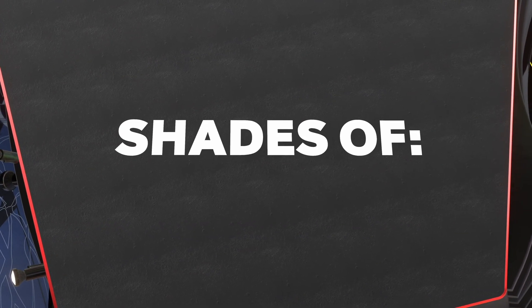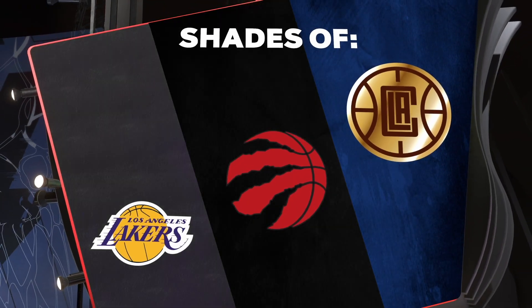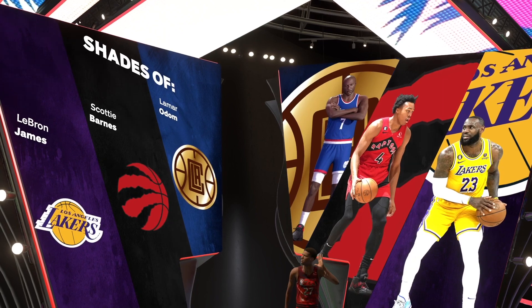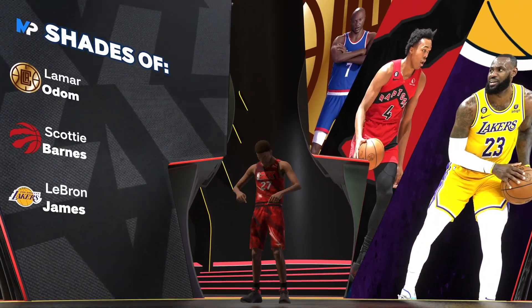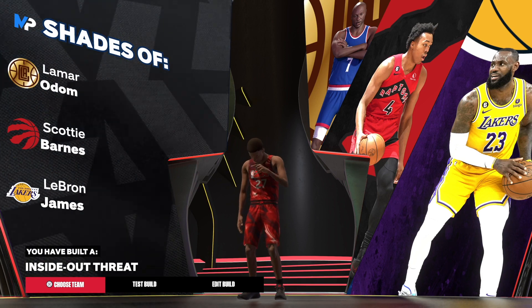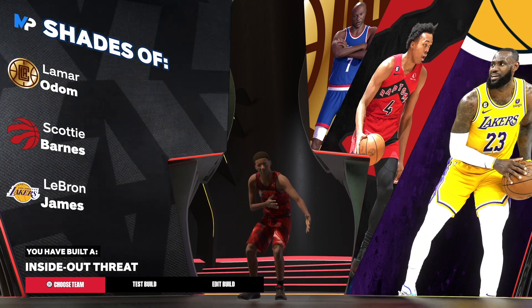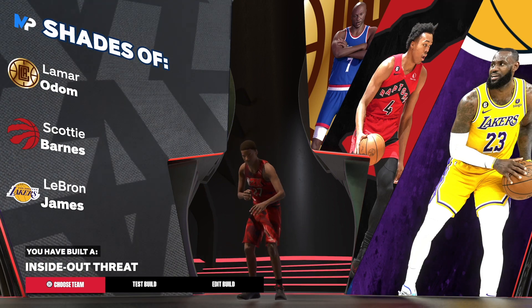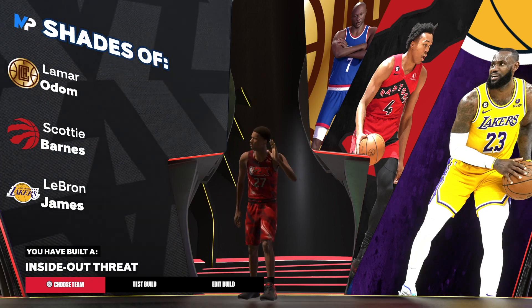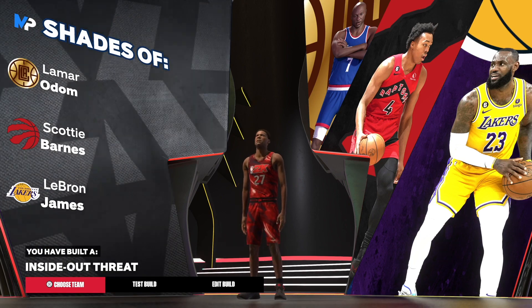I do not clickbait — we do have shades of Lamar Odom, Scotty Barnes, and LeBron James. We do get LeBron James, and the build archetype is Inside Out Threat. If you want to change the name go back and make adjustments, but this is my personal build — you can like it or hate it, but it's my build and I'm out.